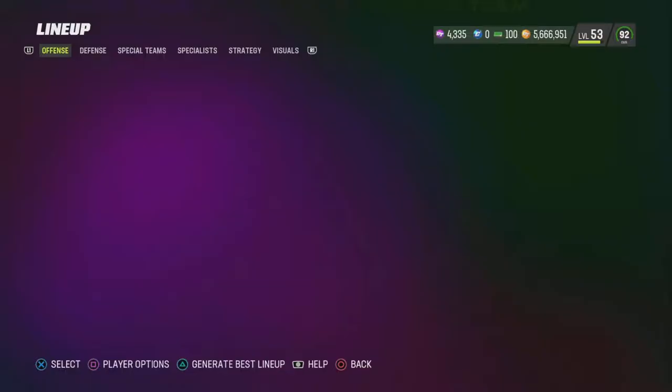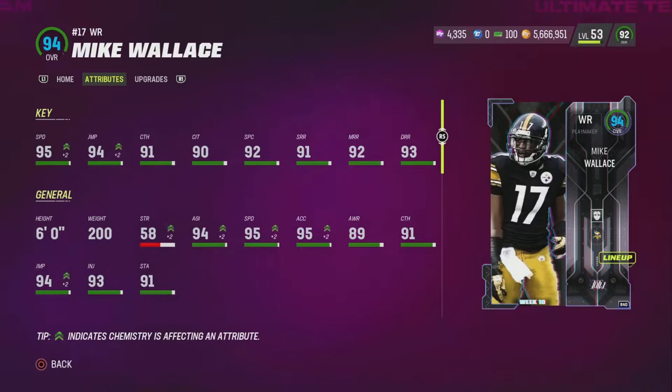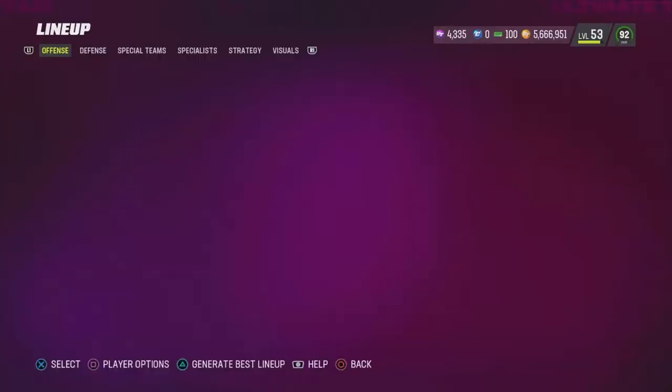We've got Matchup Nightmare on Mike Wallace, who also has 95 speed — he's my wide receiver three. He's got 95 speed, 94 jumping, 91 catch, 90 catch in traffic, 92 spec catch, 91 short, 92 medium, 93 deep.